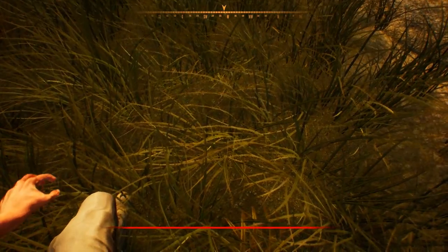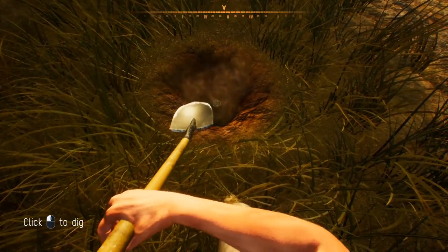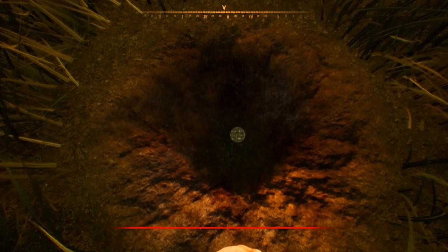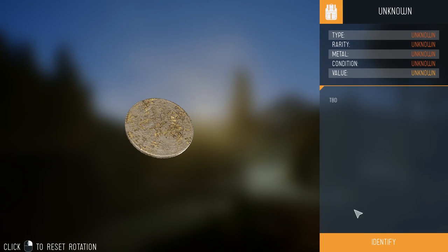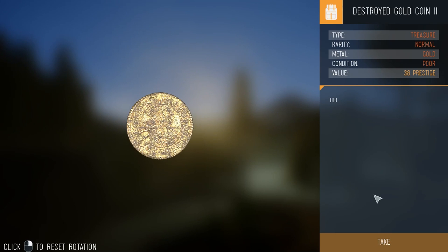Found it! All right, give me that clue man. I need that Nazi gold. Come on. Oh my god, do you guys see that? What is that right here? What is this? This might actually be a clue — this might be a clue — a destroyed gold coin. We found a freaking gold coin! Are you kidding me? We found a gold coin!